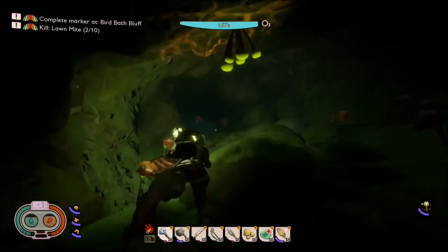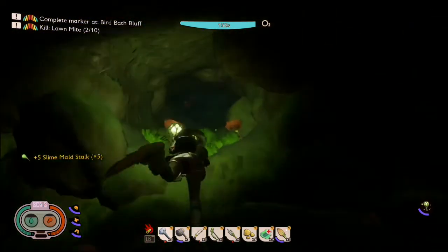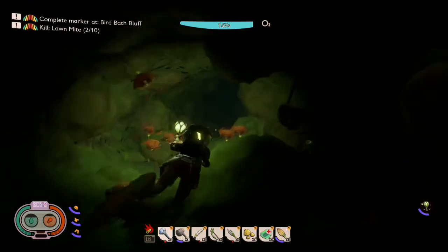Inside this cave you'll start to see all sorts of ant heads jabbed onto spikes in this underwater cave. There's some slime mold stocks if you need them — I do need them, so I'm gonna grab those. You can also grab algae if you need that. You swim through and it's super creepy — you're just like, what is happening here? Who did this? How did this happen?